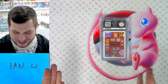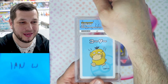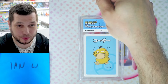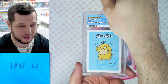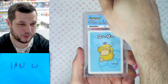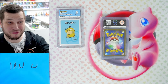Next we have Ian W with a pretty special card. It's the Old Maid Psyduck Japanese Pokemon Center exclusive. I wasn't sure if you could even grade these, but apparently we can — and it comes with the Ace label as well. Beautiful. Let's have a quick look at the back just to show it's very, very different to usual. We have an eight — that's fine, that is okay.